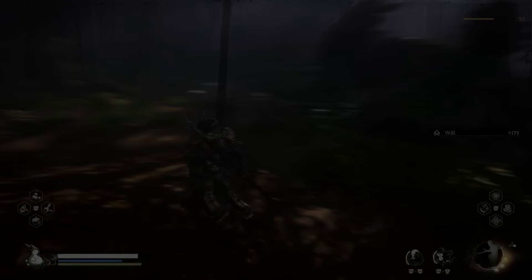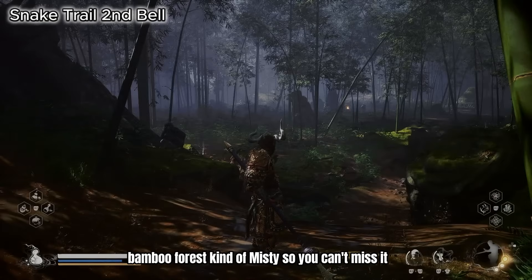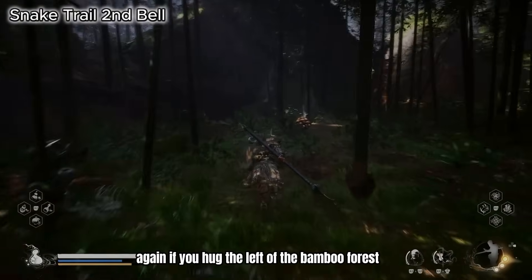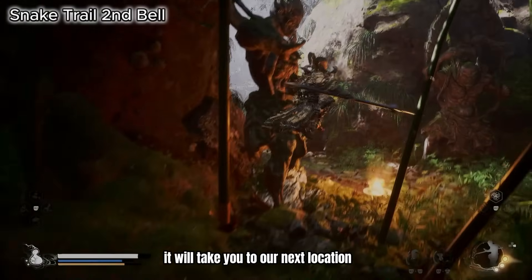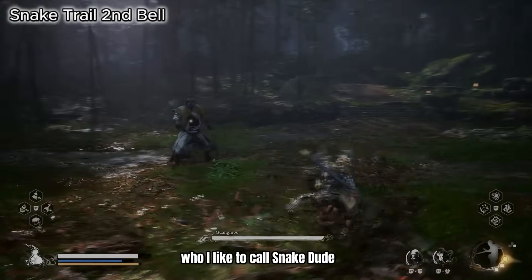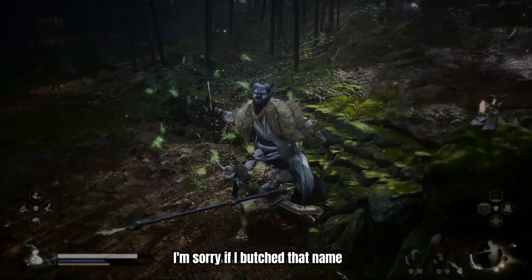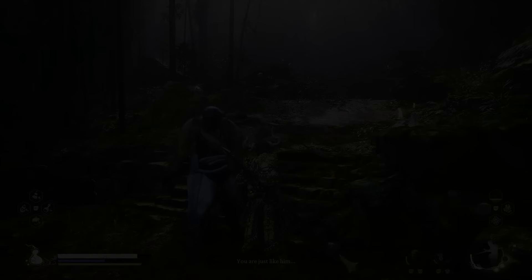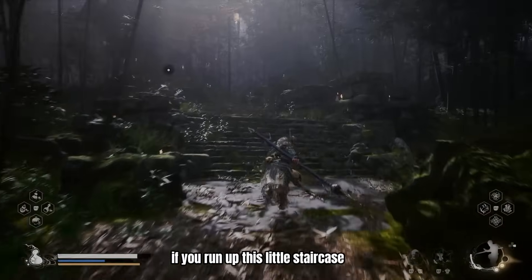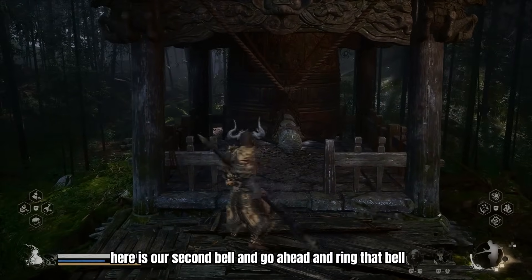Once you beat the frog spirit it's going to take you to a pathway that leads to a misty bamboo forest — you can't miss it. Hug the left of the bamboo forest and it takes you to the next boss, Guang Mu — snake dude — and once we defeat him we get another great spirit. The secret here is: if you run up the little staircase right by where you defeat him, there is our second bell — go ahead and ring that bell.